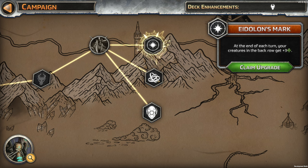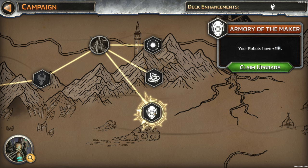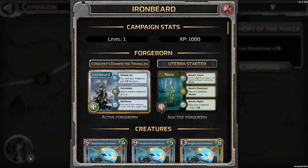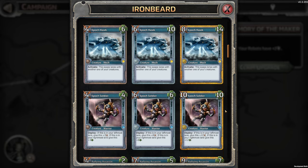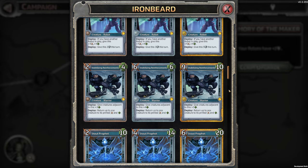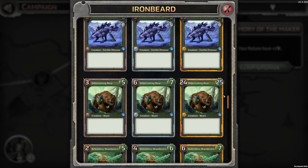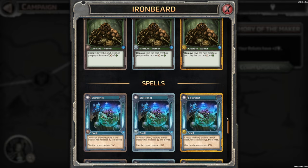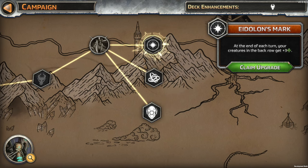And now we get another upgrade. At the end of each turn, your creatures in the back row get plus 3 health. At the end of the first 3 deck cycles, use your Forgeborn's next level's ability. And your robots have plus 2. I don't remember how many robots we have in total — robots, these say mech. There's a third robot, fourth robot, Robot Beast.